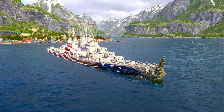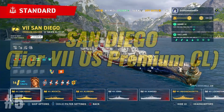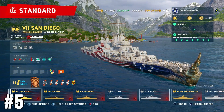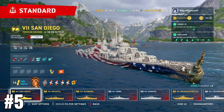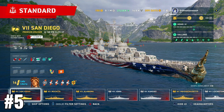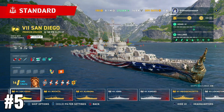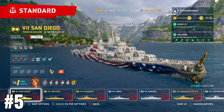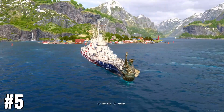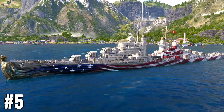The first ship on the list, number five, is the San Diego. I want to like this ship, I really do, but every time I play it I just cannot stand it. It's such a horrible experience. The guns are so underwhelming, the armor — there's no armor — and the hit points are not very good for a cruiser at tier seven. Overall I just can't find much enjoyment in playing this ship. It's a great looking ship, but it's just not good.